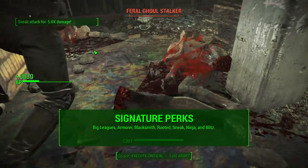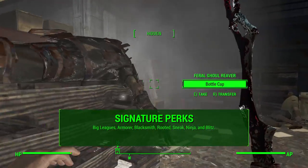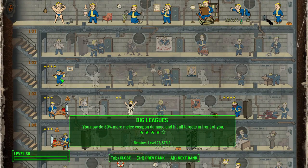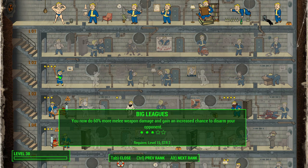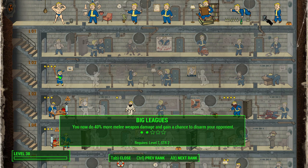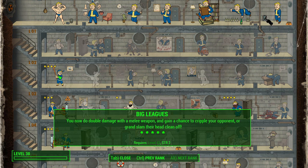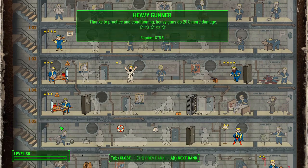The seven signature perks for my Ezio build are: Big Leagues, Armorer, Blacksmith, Rooted, Sneak, Ninja, and Blitz. Our first and arguably most important signature perk is Big Leagues. Whether you're a sneak-based melee character or not, if you're using a melee weapon, Big Leagues is absolutely essential. Each rank gives 20% more melee weapon damage, a chance to disarm opponents, the ability to hit all targets in front of you, and eventually decapitate enemies. Rank 5 has been patched and works correctly, so max it out.